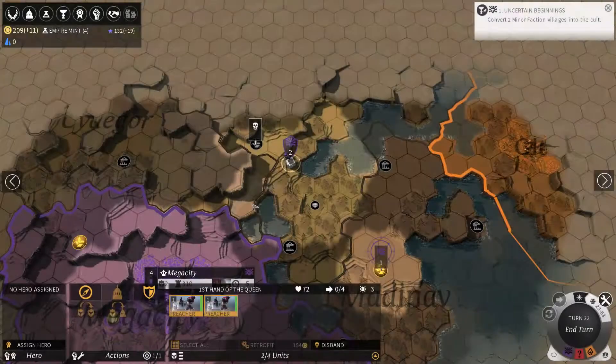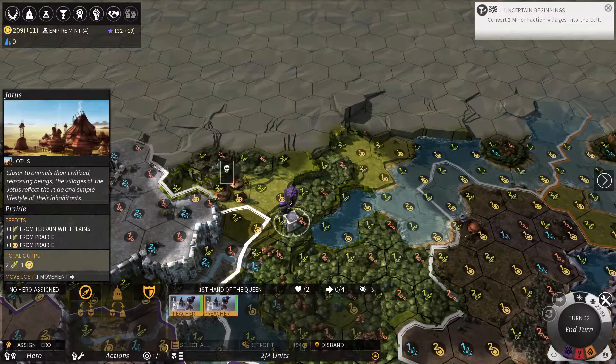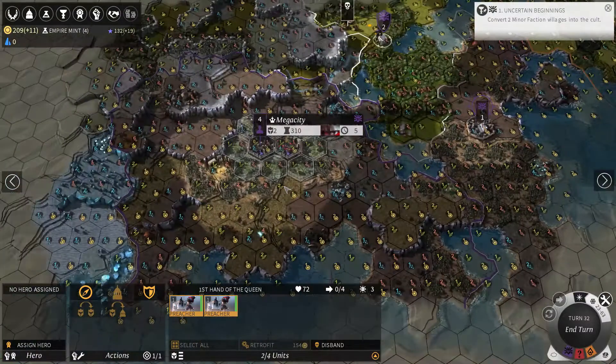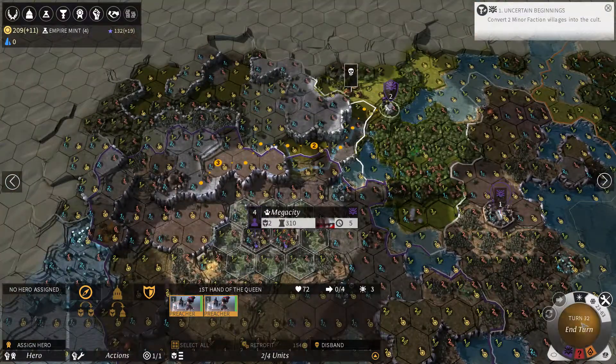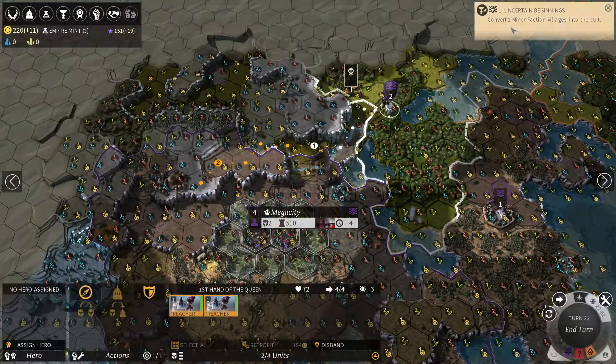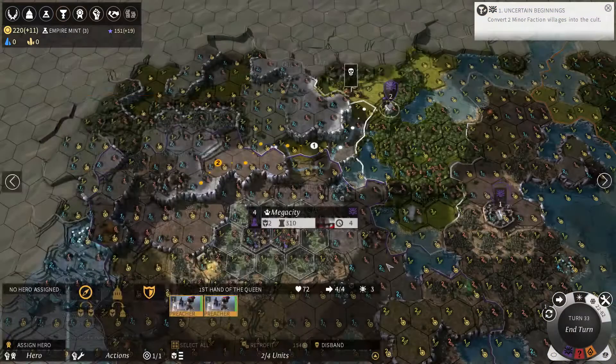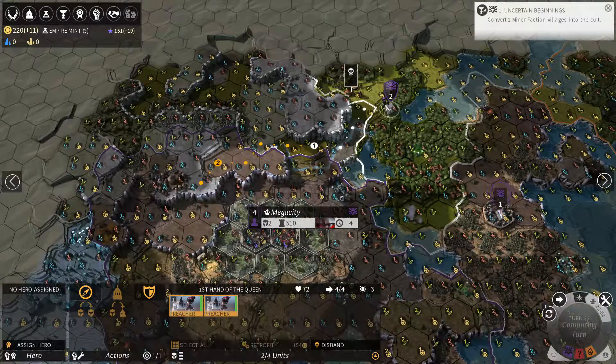Two-headed werewolves — that's quite the village. They've already been pacified. I do need to convert two minor factions and I've already converted one, so I'm halfway there.